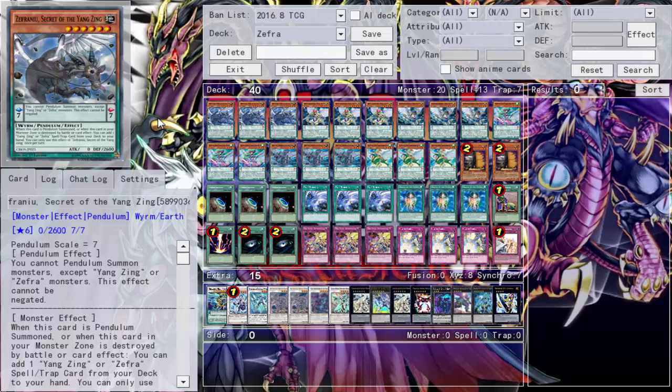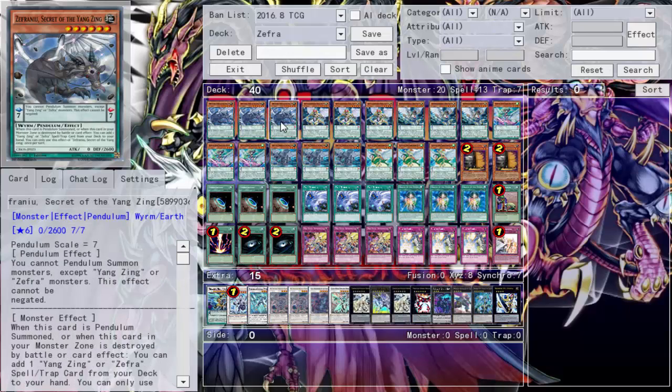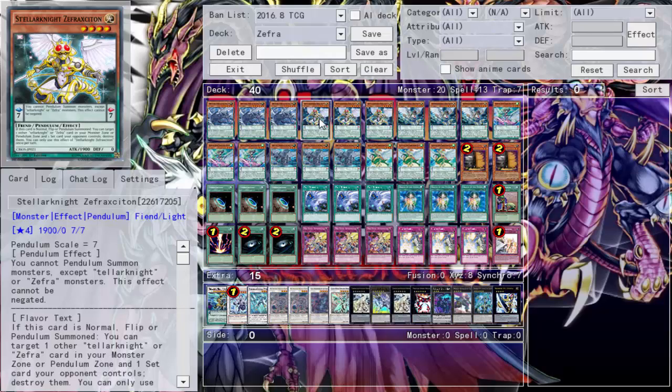So this is the pure build — and by pure I mean pure. Some Zephyrus decks run Nebs or Yang Zings, but I wanted to keep it pure. We run three Zephranio, who is one of the best monsters. You pendulum summon him and he gets a search of a Zephyrus card — you can search Divine Strike or Oracle. When he's destroyed by battle or card effect you get another search, so you just keep getting searches. He's also 2600 attack, nothing to scoff at.